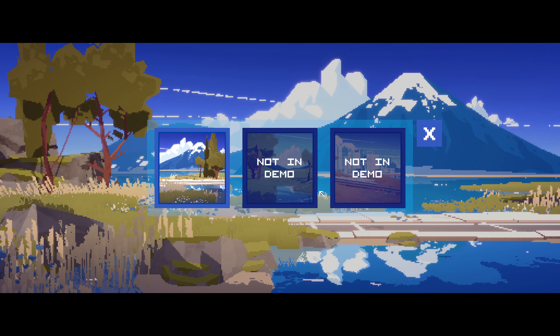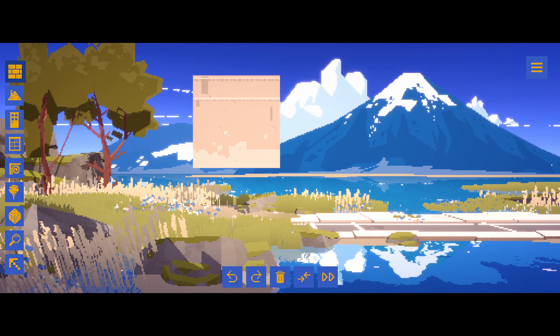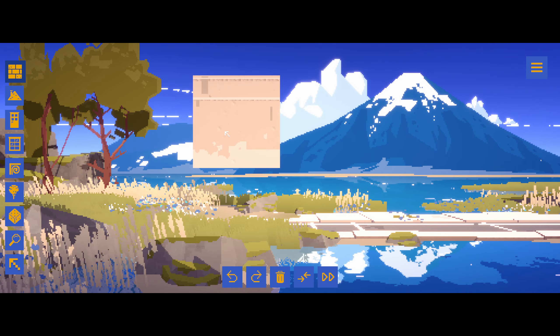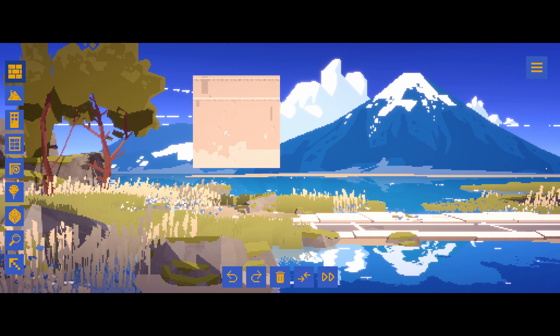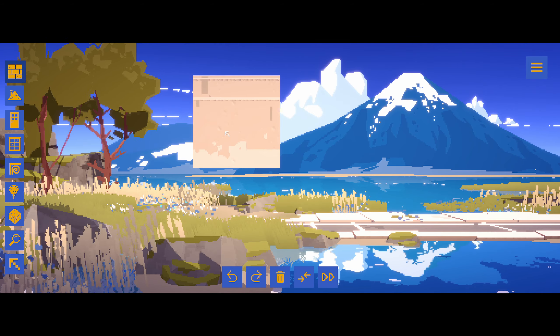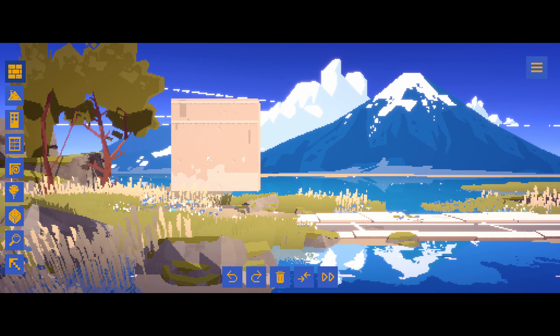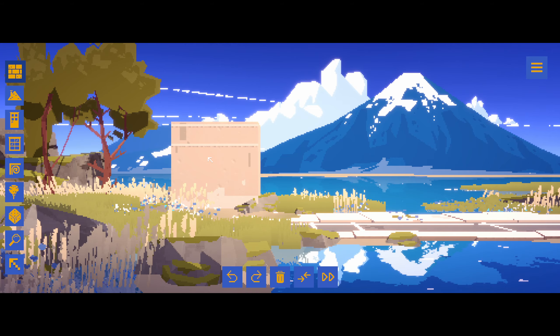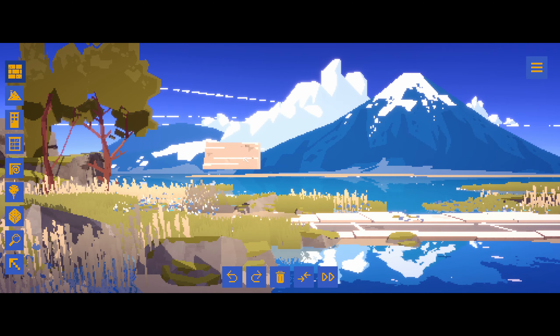At the moment we've only got three maps to choose from, so we're going to choose this one in the mountains, which I'll explain the difference in a second. But this is a very simplistic builder — there's no challenge to this, there's no kind of objectives or anything like that. It is a simple building game. Even the art style is simplistic.